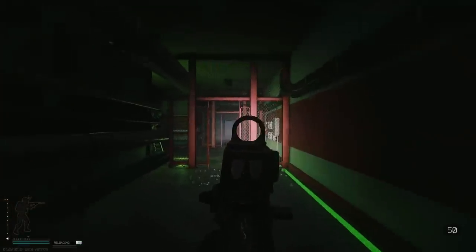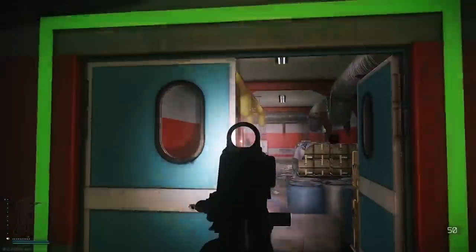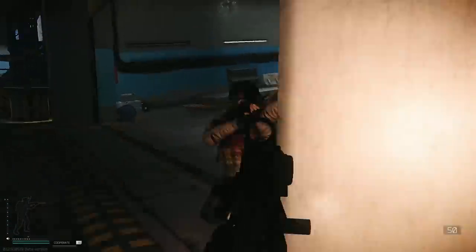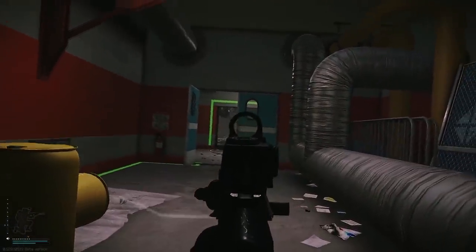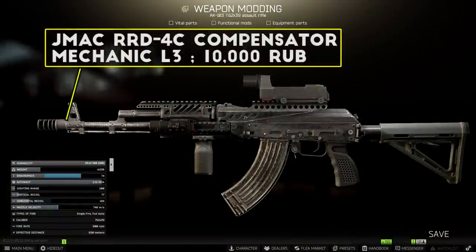Next up, I have what I would consider the best AKs you can build once you hit level 30 and unlock level 3 traders across the board — including Mechanic, Peacekeeper, and Skier. The level 2 trader builds might not have changed too much in this patch, but the higher end AK builds look very different in 12.9. The newer model rifles like the AK74M and AK103 are finally the best-in-slot options instead of the older models always being the best choice. For these builds I'm going to start with the AK103 and AK74M, then show you how to set up the same build on the older AKM and AK74N. Starting with the AK103, the muzzle device I'm using is the JMAC RRD-4C compensator, which is now the best-in-slot muzzle device across all AKs in the game as far as I can tell, and is a pretty reasonable 10,000 rubles at Mechanic level 3.